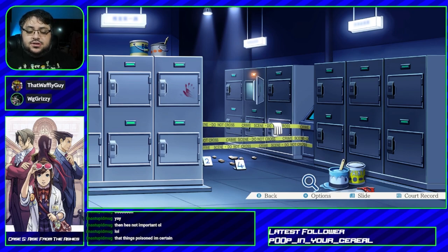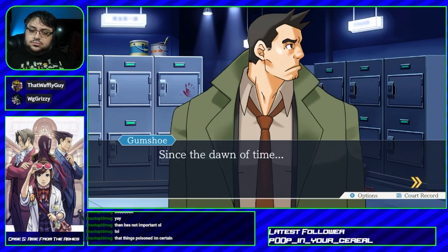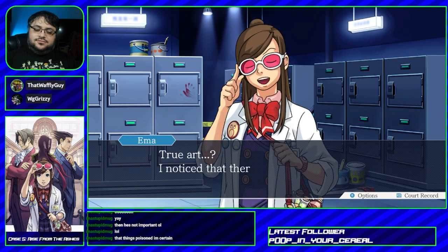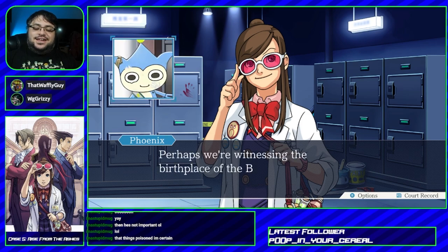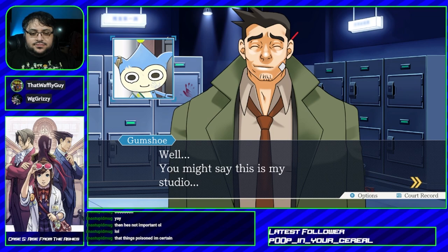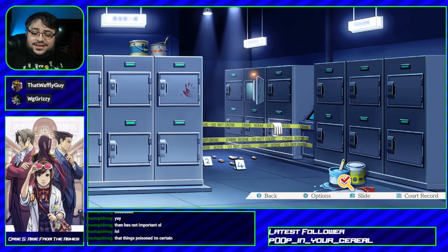Let's look around at stuff first. What is a saw and paint doing here? Since the dawn of time... an interesting way to start this statement. True art has always been a war against oppression. True art? I noticed that there's blue and yellow paint here. Oh, is it from the blue mascot? Perhaps we're witnessing the birthplace of the Blue Badger. You might say this is my studio — here? In the evidence room? Yeah, definitely won't contaminate or compromise any evidence here. This freaking police station.